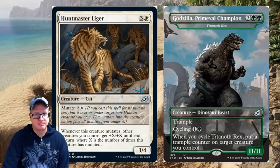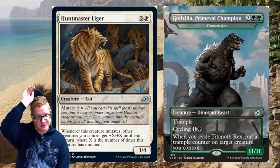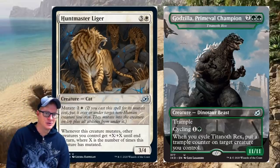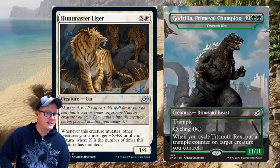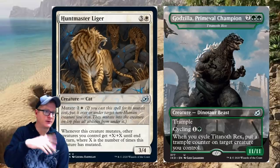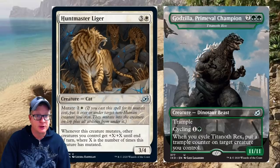Godzilla, Primeval Champion — one of the cards from the spoiler video a few days ago — is a monstrous nine-drop with a jet fighter flying alongside it. Trample, cycling for two. When you cycle Titanoth Rex, put a trample counter on target creature you control. It's an 11/11 — now we know how big this thing is. It's an uncommon, so anyone could have it. Huntmaster Liger is a four-drop with mutate for three; whenever this creature mutates, other creatures you control get plus X/plus X until end of turn, where X is the number of times this creature has mutated.